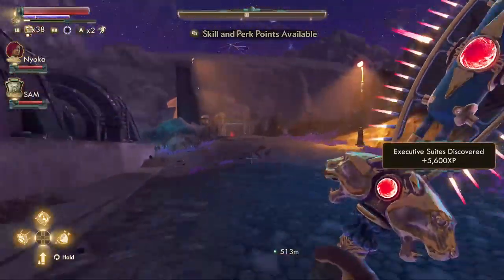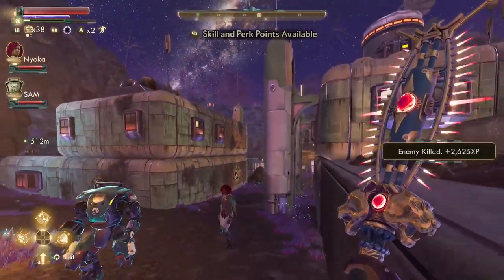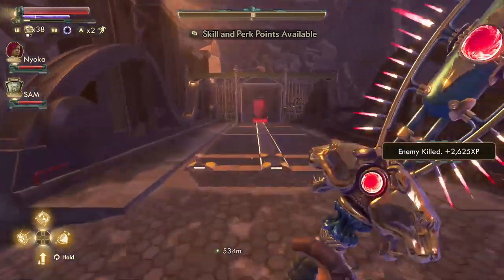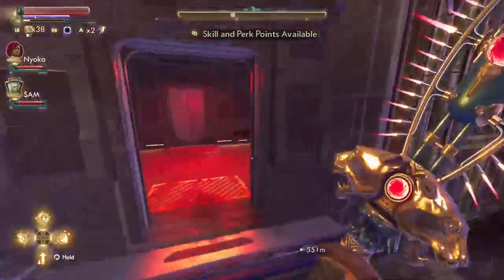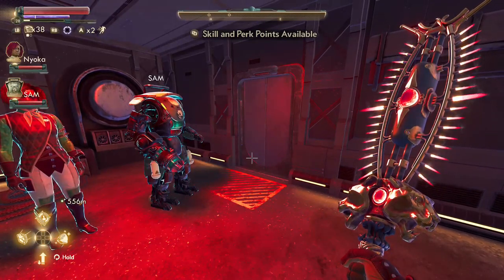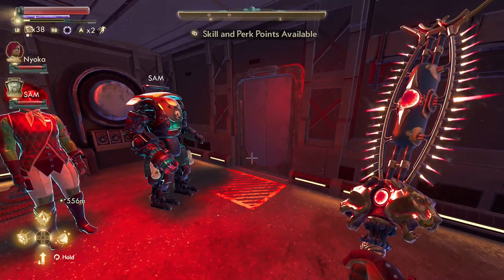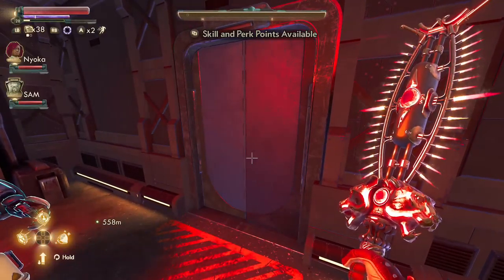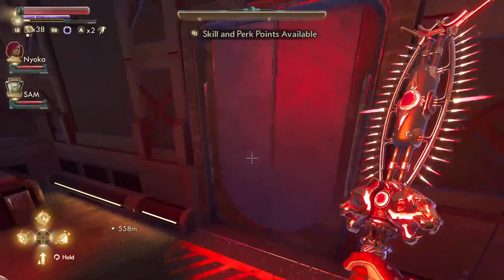So from where you spawn, by that building, you want to just run straight past the Canids and across to this elevator here. There might still be bandits in this Stronghold or Marauders — I did kill them about 10 minutes ago but I've left Gorgon since, so there's a chance they could be back.